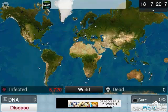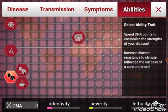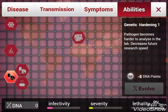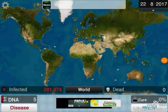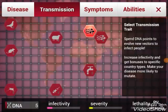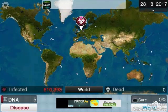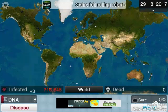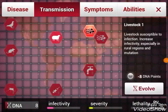Our disease is infecting thousands now - that's really good. I'm going to get our symptoms up again. We're probably going to start upgrading our transmission when we get enough DNA. It seems to be going well - we have 300,000 infected. We're going to get the sheep/livestock transmission. Farmers are going to be affected now.